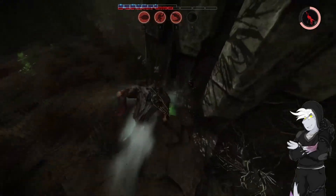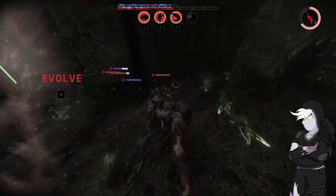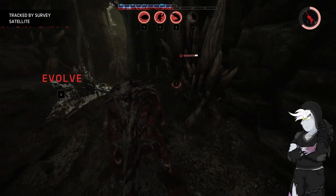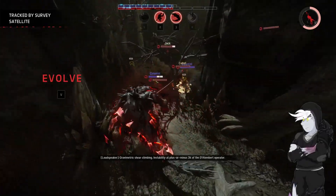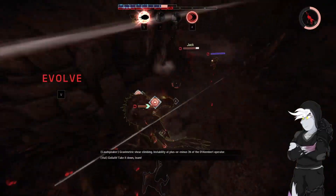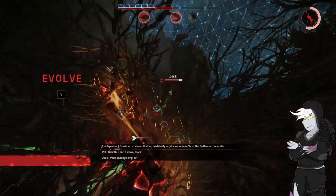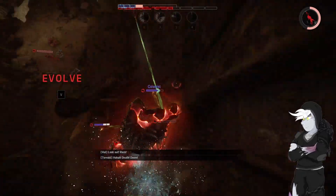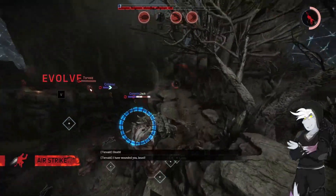We are going to have the evolve ready here. That's Torvald messing about you. I'm going to get scanned here aren't I? Shittest fucking ambush. Can I just get in there please? Why do you not have a strike? Did I not down him? I actually mustn't have downed him then. I thought him saying Medic was him — I looked away for a second.